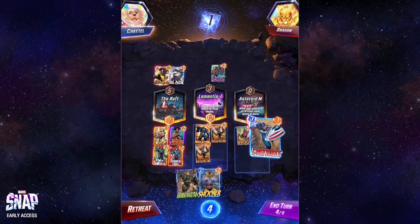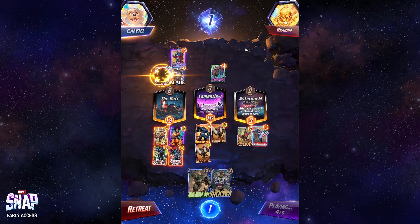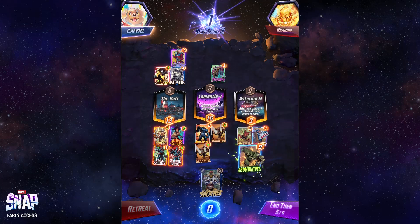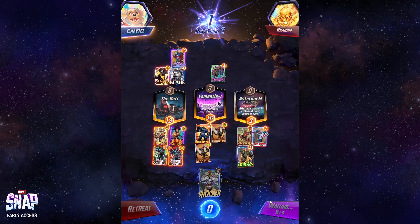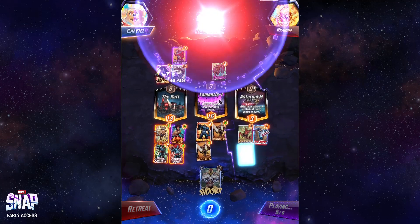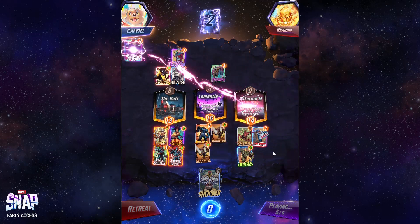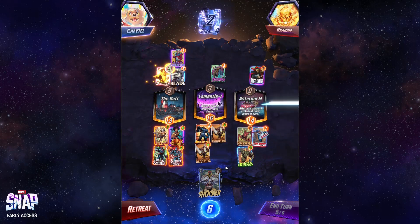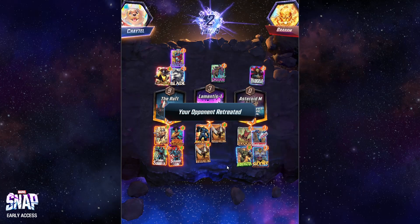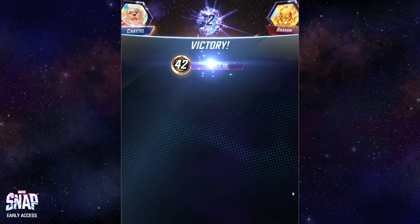Now we play Patriot over here at Asteroidium — this is where he loses. I'm gonna snap, because I am so kicking his ass right now. Playing A-Bomb. Dracula — and Shocker here — that gives us a pretty significant hit. He retreated after accepting the snap, costing himself two. That's a win — off to a good start.